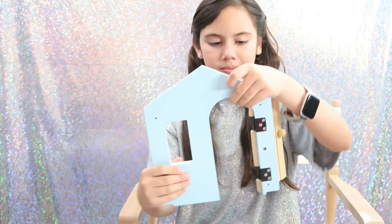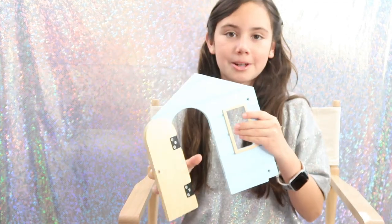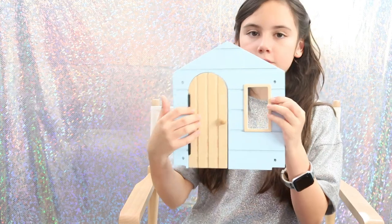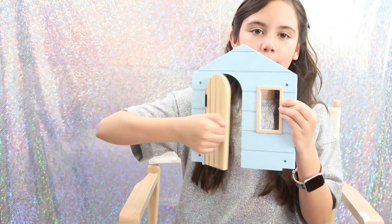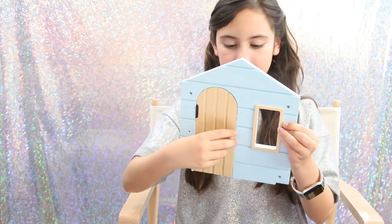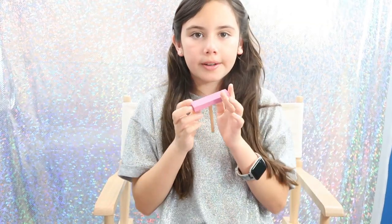For the next part, we need number nine or number ten. This section is cool because it has a door and the doorknob actually spins — like a real doorknob! We also need this part that makes the first little section of the balcony, which sticks out and then the rest of the balcony goes along the side.